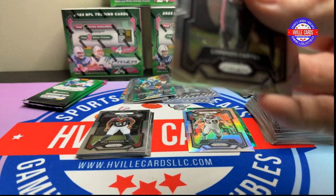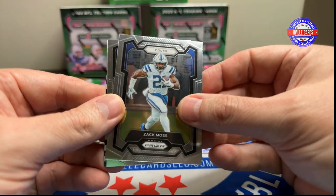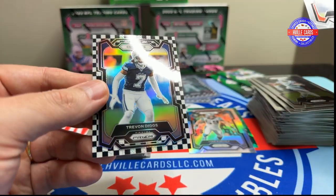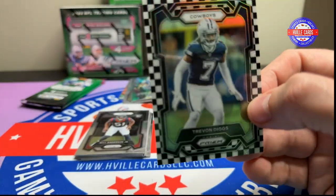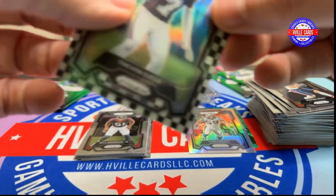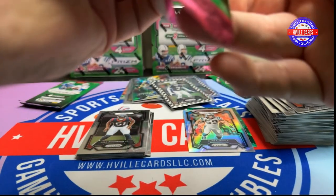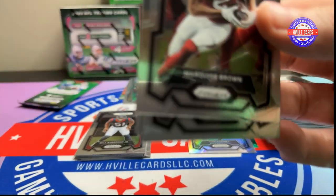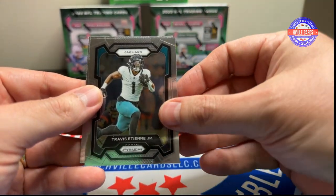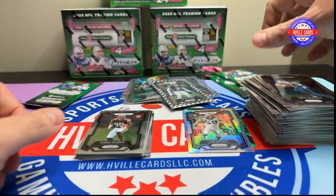Another checkerboard! Lorenzo Carter, Zach Moss, Hunter Henry, and a Trayvon Diggs checkerboard — he is a Bama guy, at least. Last four packs: Travis Etienne, Traylon Burks, and Cedric Tillman.